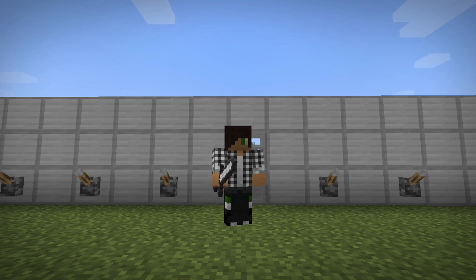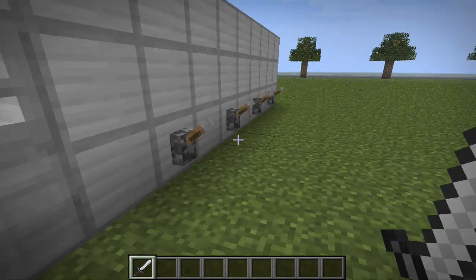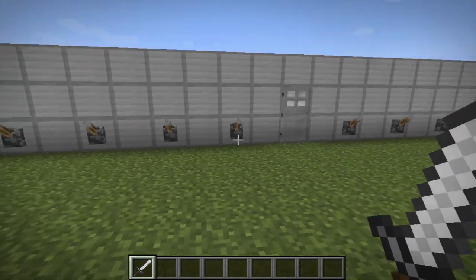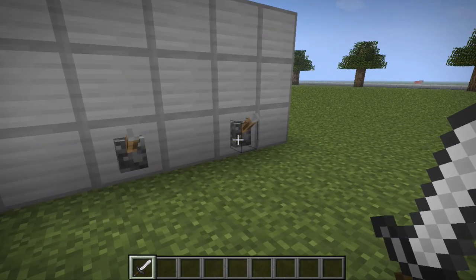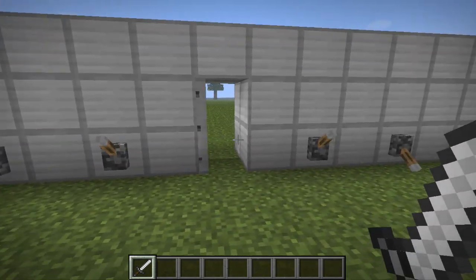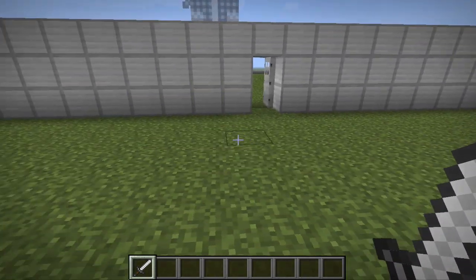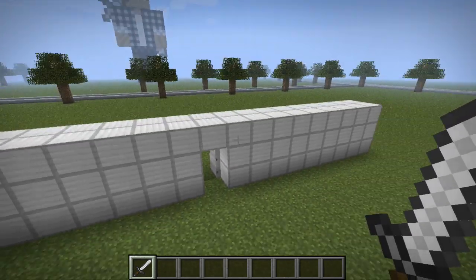Today I'm going to show you how you can make a combination locking door. Let's have a look at that quickly. As you can see I'm in my new tutorials world — this is my sort of house thing, and it will only open when you do a certain combination. So for instance the combination is this, this, and these two. As you can see it opened, and you can just walk in. I haven't actually made a way to close the door, but anyway.